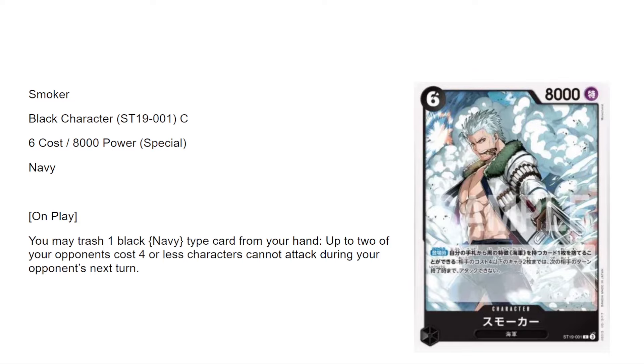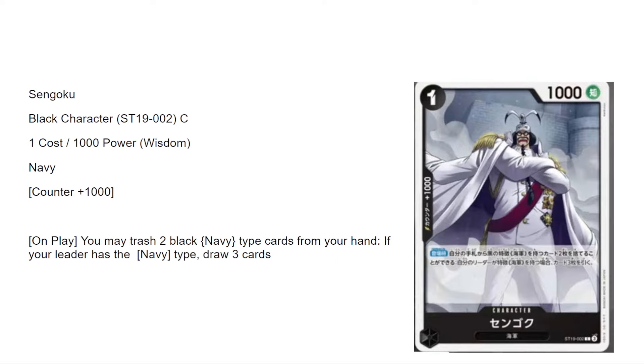Uncle Smoker is a six-eight, solid stat line. On play you may trash one black Navy type card from your hand, and up to two of your opponent's four-cost or less characters cannot attack during your opponent's next turn. So he's got that white smoke vibe — if you drop this at the right time you can stop two big bodies. The Navy requirement is the only thing holding it back, but you can hit up to like an eight with Kuzan. I give this card a solid seven out of ten.